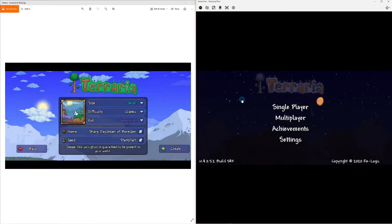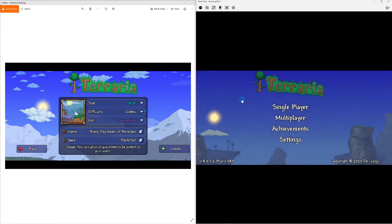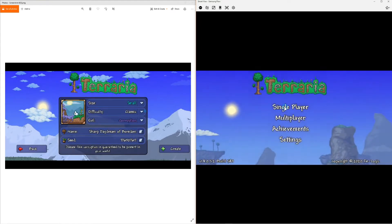Hey everybody, I'm Raz, this is The Raz Play, and this is how to get the Aglet in Terraria Mobile version 1.4.0.5.2, build 543. That's right, ladies and gentlemen, we're back, and it is time for Mobile Mondays here on Terraria.